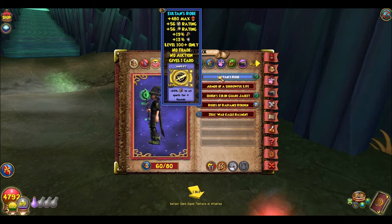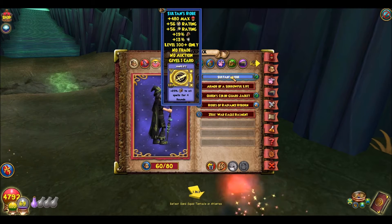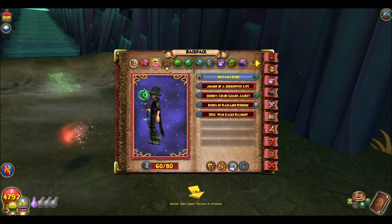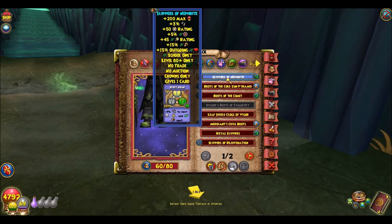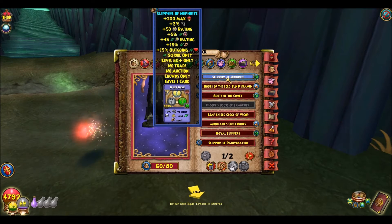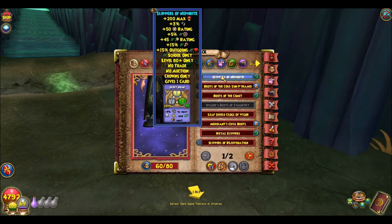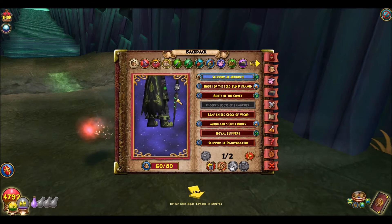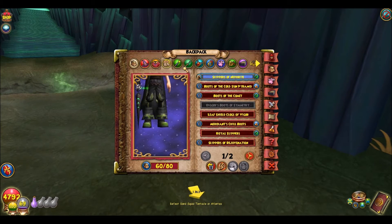Here I have the Sultan's Rope, which I will show you how I can switch it out later, and which will improve my stats - you've seen this in the previous video. Here is the Slipper of Nephrite. I have it for the healing, specifically the 15% outgoing, but the critical and crit block are complementary and they also help me crit and block, so they're actually really good boots to have for healing, especially when you're healing others outside of yourself.